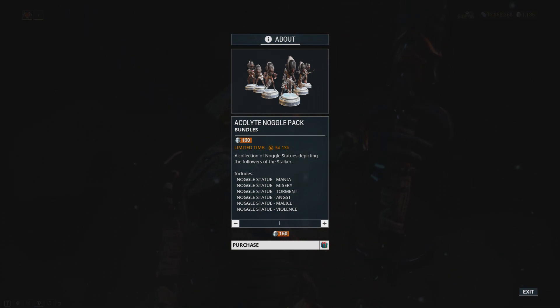A bundle containing all 6 will cost 160 Platinum, or if you want to purchase them individually they cost 35 Platinum each.